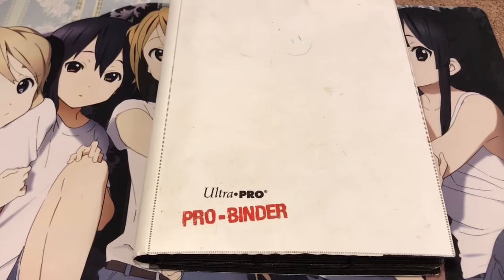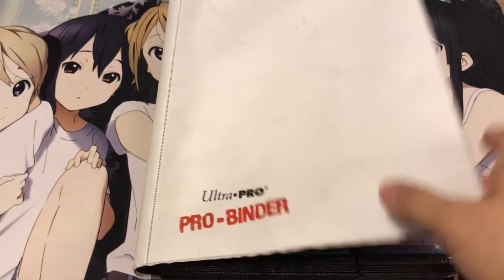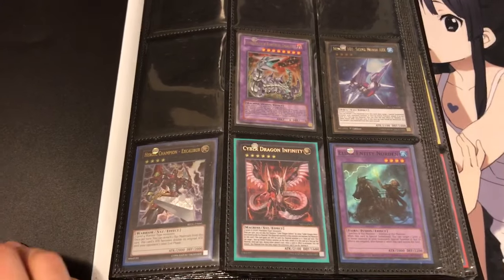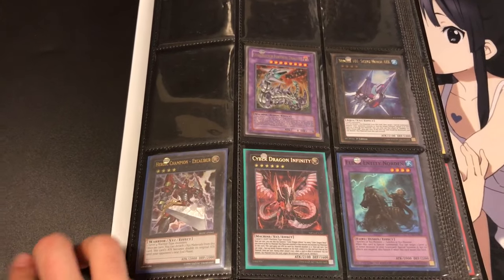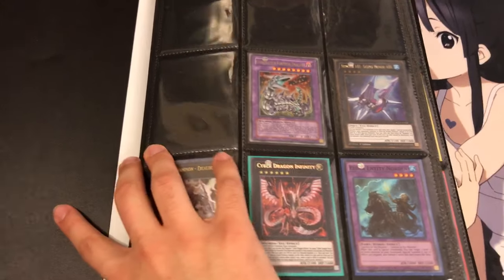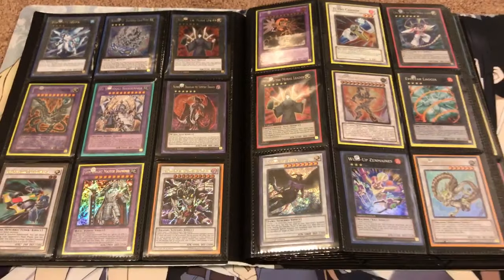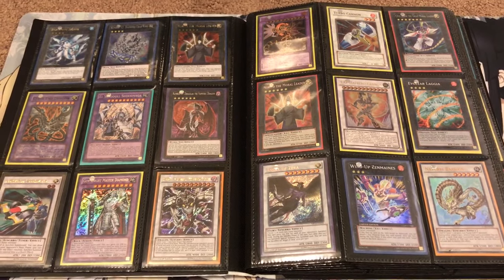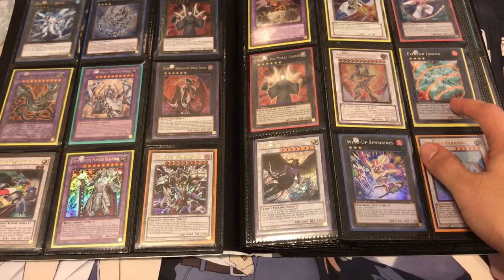Let me show you guys what all came with the collection — a lot of really cool cards, a lot of old memorable ones. So let's go ahead and get started. Obviously you can see on the front cover a lot of good ones: the Norden, Cyber Dragon — each one I think is at least quite usable. Next page — everything's a good variety. The Formula Synchron, I think that's an ultimate rare. Infernoid Tierra, Evil Sword Logia.